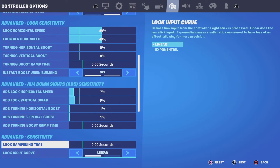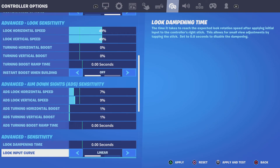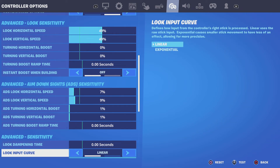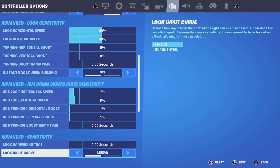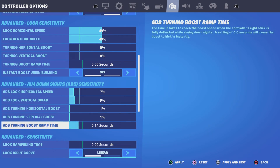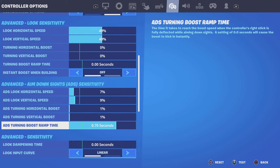Next part of the settings: linear — linear all day. Look dampening time: zero. Make sure that's on zero for these settings to work. Look input curve: linear. I've heard a lot about putting this on 0.70 for better AR aim, so let's go ahead and try it out.